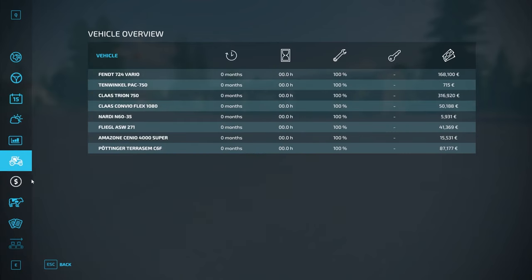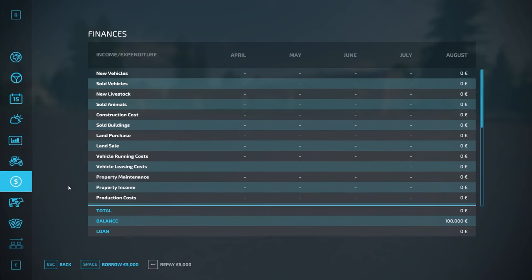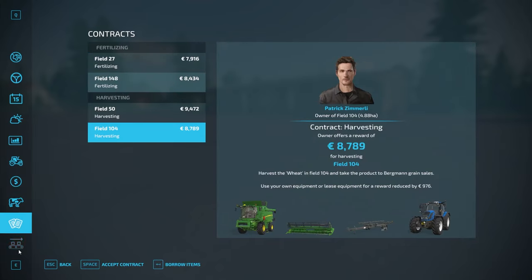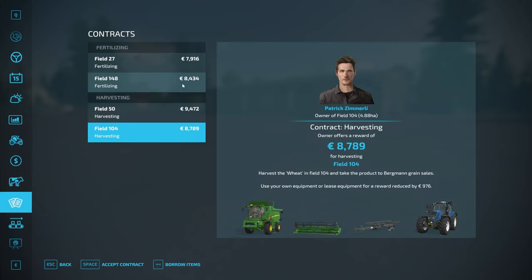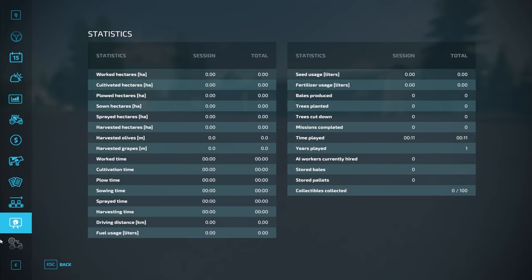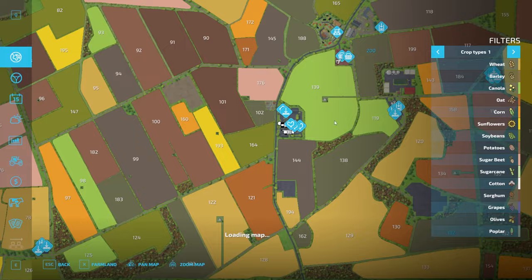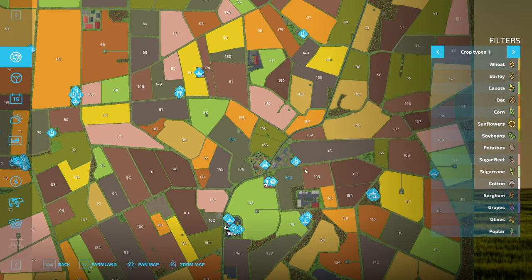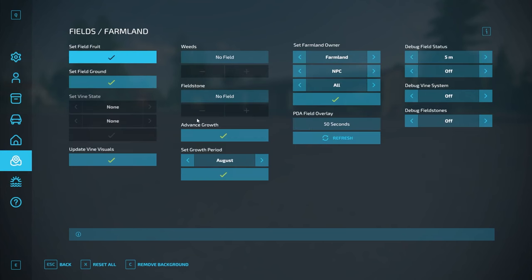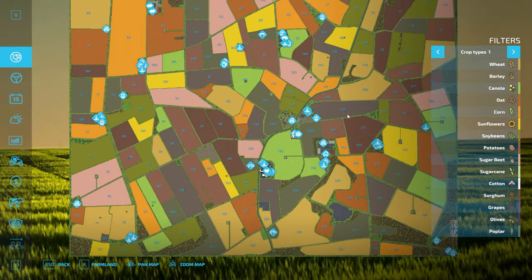Nothing too crazy, no extra crops, everything's standard. We'll take a look at the equipment in the store in a second. We start with $100,000 in new farmer mode, no starting loan. We have those three animal pastures, contracts on fields we don't own, no production chains at start, and there are 100 collectibles on the map, which is pretty sweet. I'm going to buy all the land to make sure we find anything of interest.